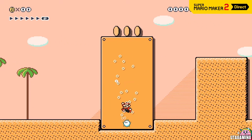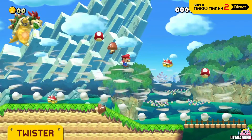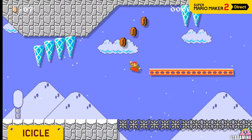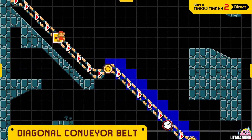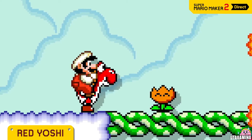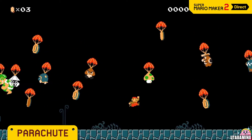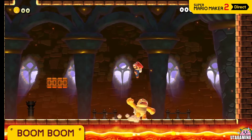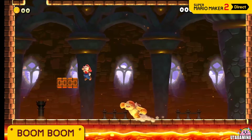From enemies to allies to items, a twister will suck up anything. Unsuspecting passersby will fall victim to the icicle. Conveyor belts can go diagonal too. Did you know Red Yoshis breathe fire? Parachutes slow down the falling speed of anything attached to them. Watch out for Boom Boom — the mad lad will chase after you, swinging his arms and legs.